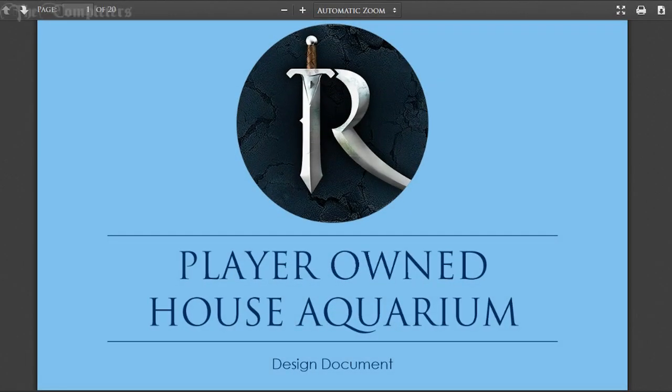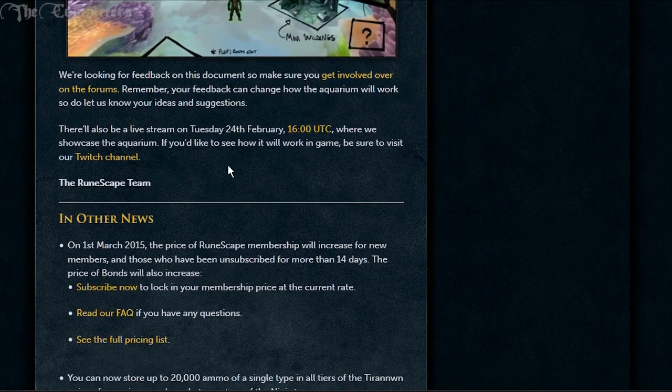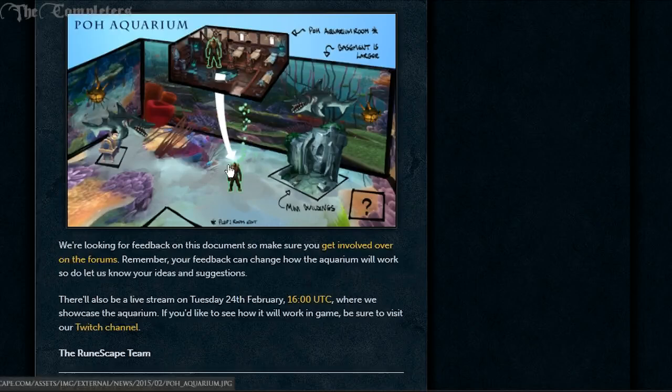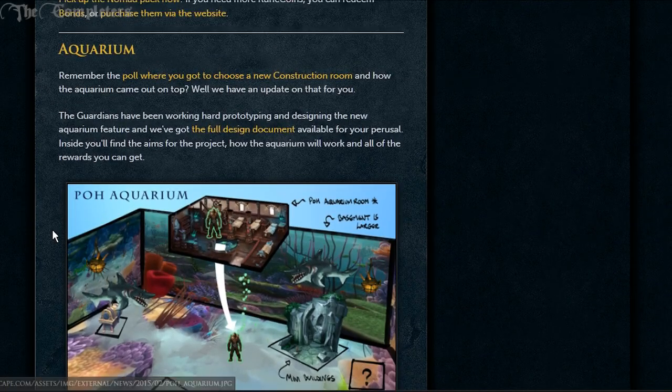How's it going people, Samus Lab here. The update came out yesterday - Dishonor Among Thieves - and the guide is up on the channel if you want to do that quest. I'm not going to be covering that at the moment because it's already done there, but a bunch of other updates came along with it.